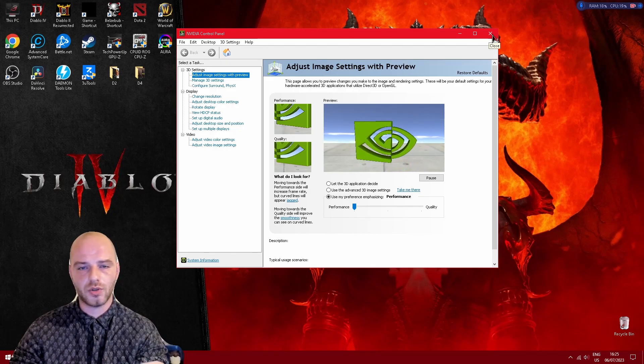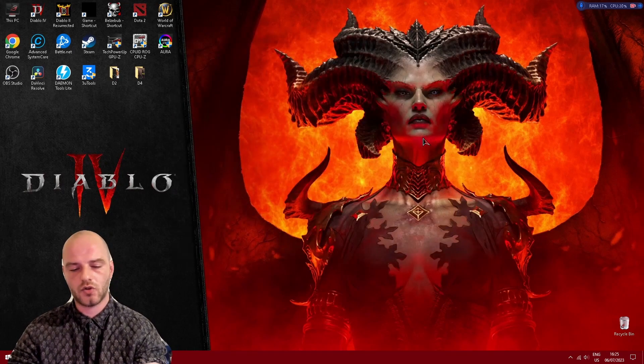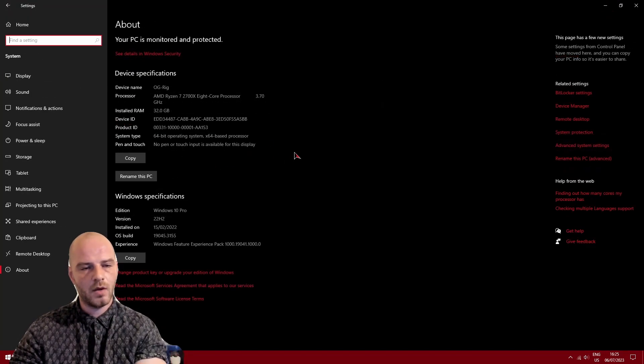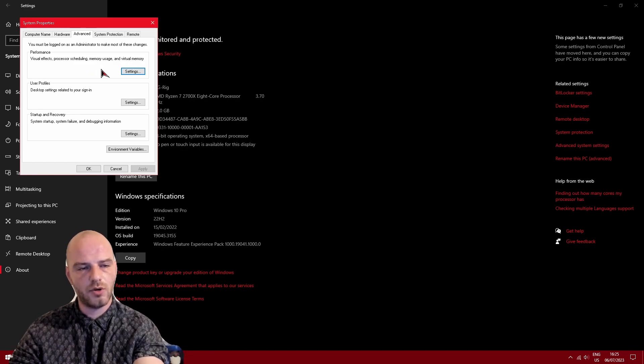Once you have that driver setting changed, you can go to tip number 5, which is under the Properties for your PC. In here you can see your current hardware and system. If we go under Advanced System Settings, we have the Performance tab which covers Visual Effects, Processor Scheduling, Memory Usage, and Virtual Memory. Click on Settings.